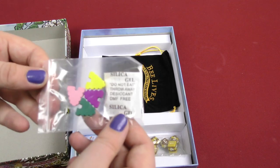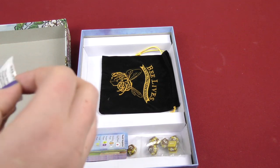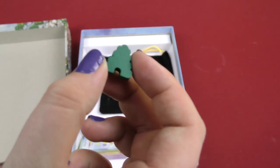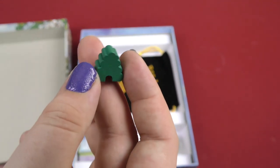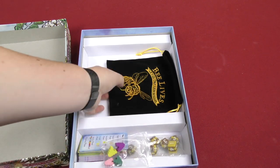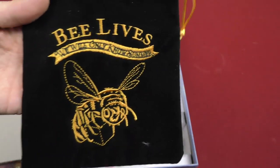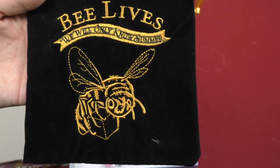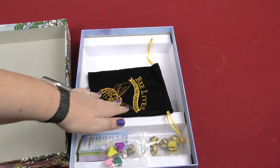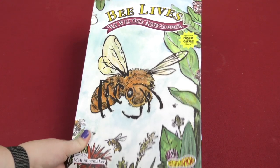And then each player also gets a beehive — they don't get the gel thing, that's just extra. So we're going to take that out. Here we got the hive — there you go, there's the green one, little beehive. And the very last thing we have in this game is this little bag here — it's nice and clothy. The design is only on one side, so bee lives, we will only know summer, with the bee holding a die there. That's pretty cool. So that was today's daily unboxing video of Bee Lives: We Will Only Know Summer.